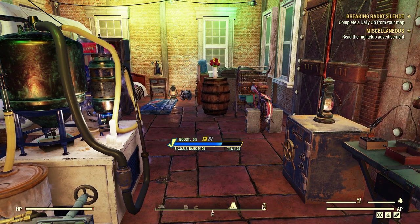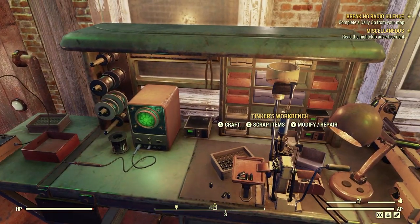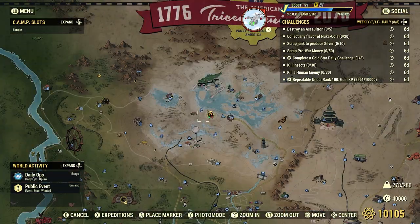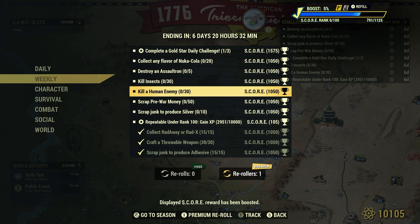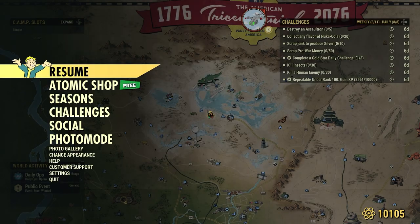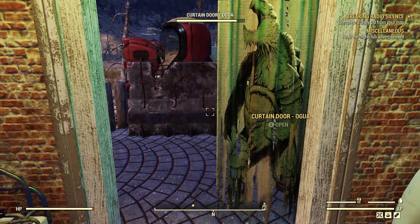Craft a throwable weapon: under the weapons workbench, throwing knives, and grenades at the Tinker's workbench. What's next: Collect any flavor of Nuka-Cola — 20. The great thing about this one is it's any flavor, nothing specific. We haven't had this one for about a week.